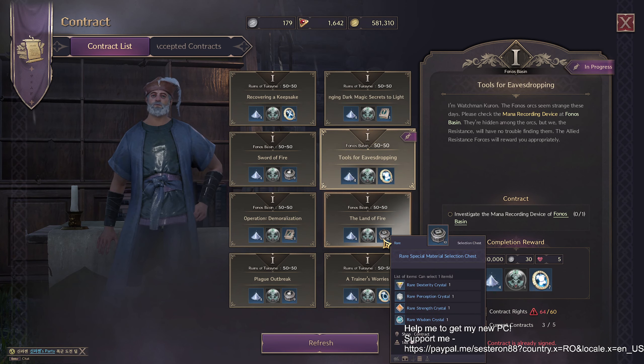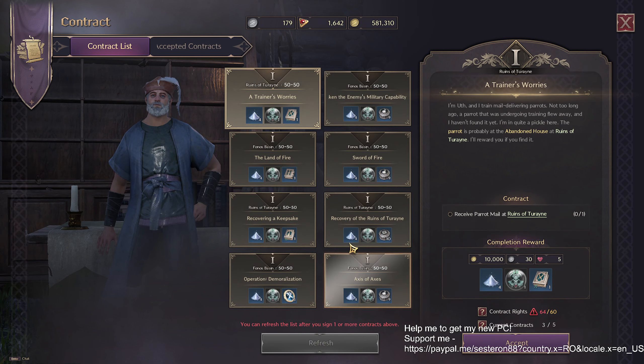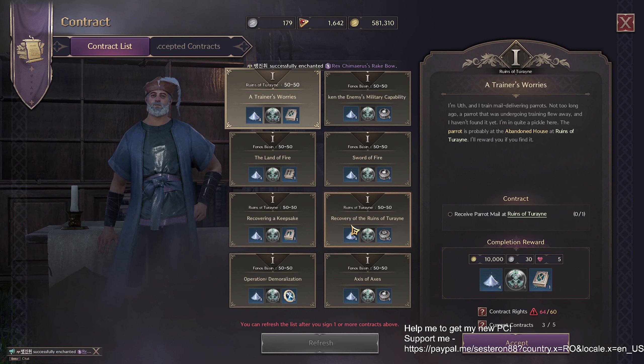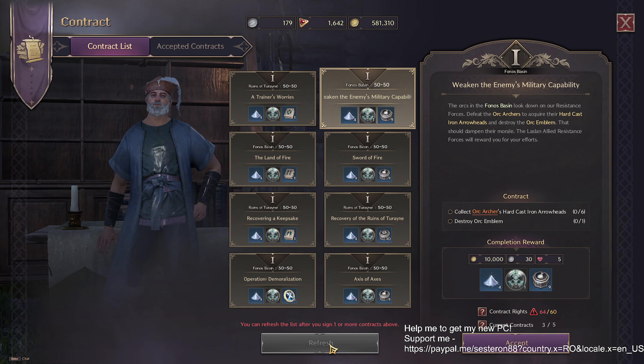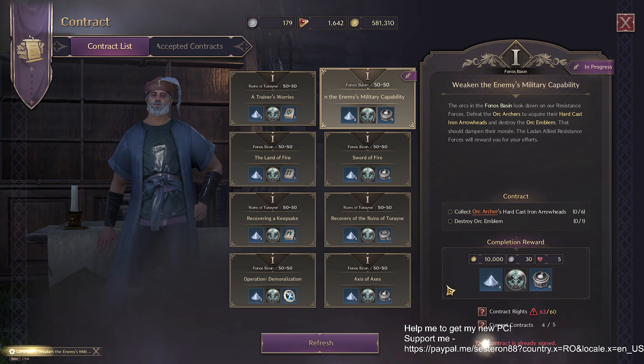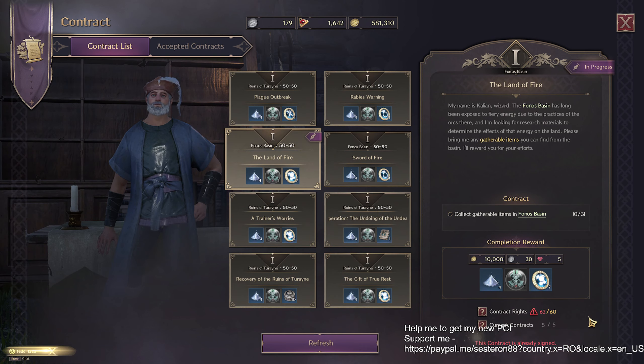Check again if you have one more, then refresh. If there are no armor stone contracts available, choose materials instead and click on materials — because you can't refresh without accepting one contract first. Accept materials, then refresh again and they send you armor contracts. Accept. Now I have a full set of contracts to finish.